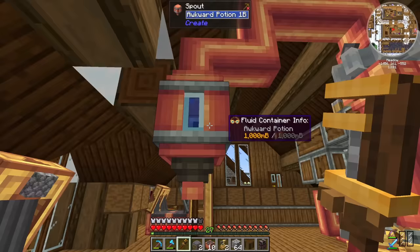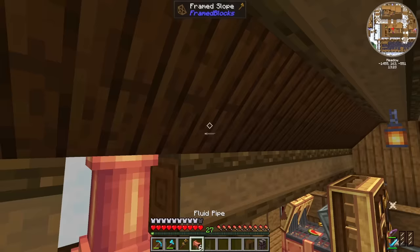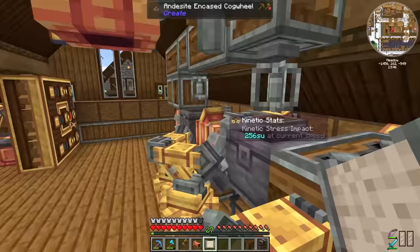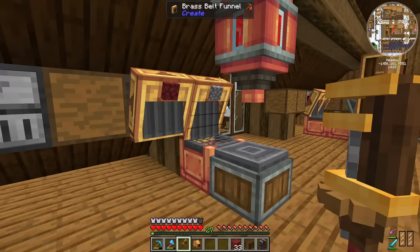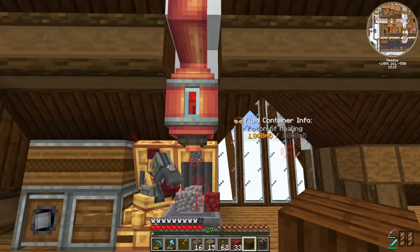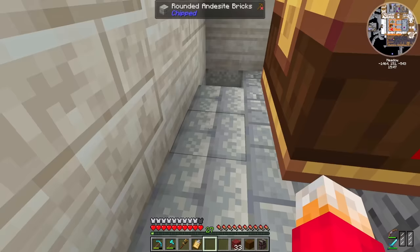I'm adding an item drain with a cobblestone filter and a mechanical arm to pick up and deposit into the basin. There's a bit of trouble with an item filter letting awkward potion through, so I set the filter to deny awkward potion with 'respect data' ticked. That seems to do the trick. The netherrack is now being produced, which is fantastic, and it's getting there slowly but surely. I've already got a cinder flour processing plant — I just need to turn the item filter up to a stack at a time instead of single ones. Cinder flour done. Lava done. Everything is ticked off the list.